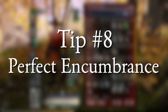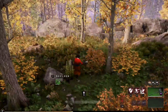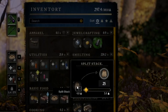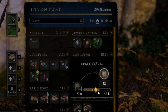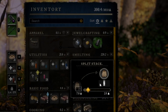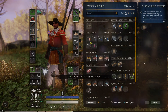Tip number eight. You can actually calculate the perfect number of encumbrance when you are dropping stuff, and there's a pretty easy way to do it. New World is full of slider bars that you can use in crafting, dropping items, trading, or splitting a stack. But you can also just type the number that you want directly in the box — just erase it and type whatever number you need. As you're typing, or if you're still using the slider bar, the top right corner of your inventory screen will actively update your inventory weight, so you can quickly get to that perfect magic number for fast travel or whatever you're doing.